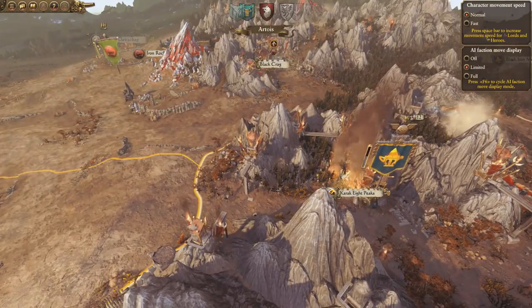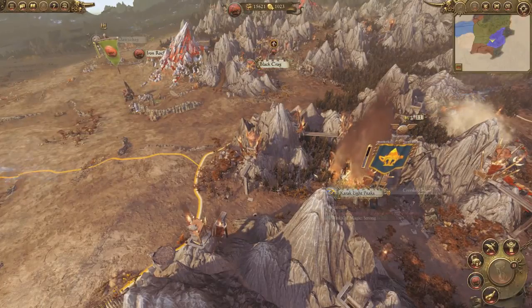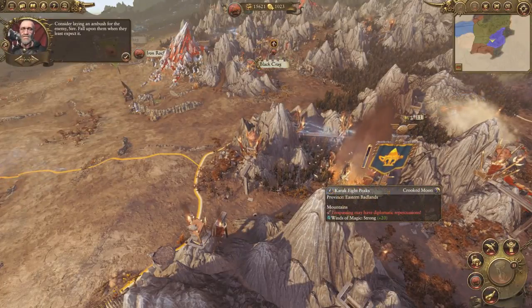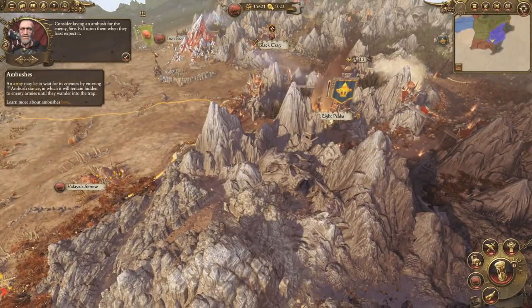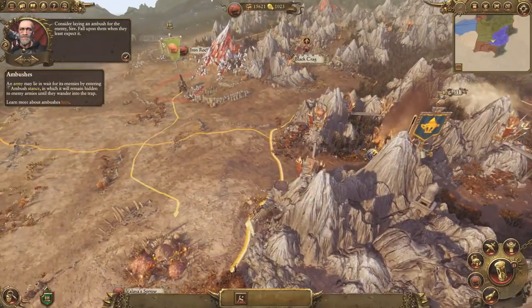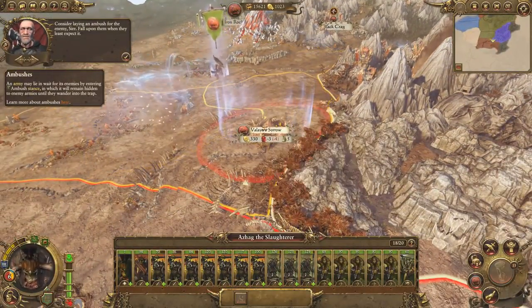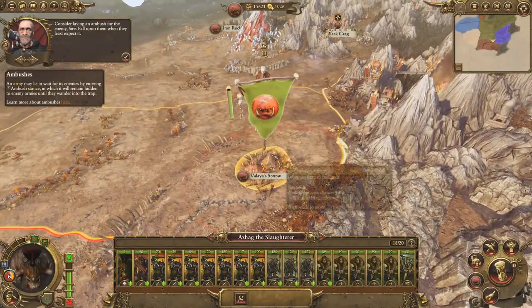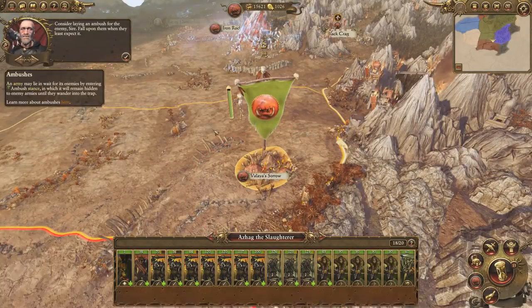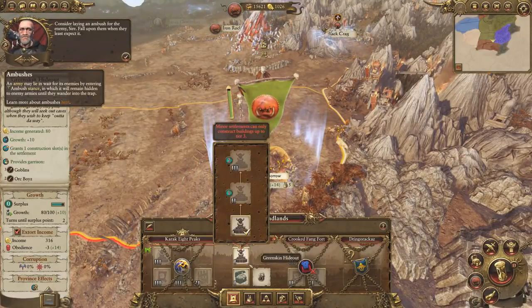I'm always interested to watch how Total War has evolved. Total War used to be a pretty complicated game back in the day, but nowadays they've streamlined a lot of the systems that used to just be little time sinks. You can basically just get stuff done pretty efficiently and contextualize a lot of the activities that your side guys will do.